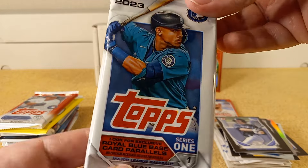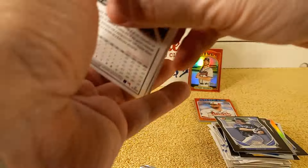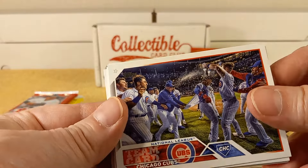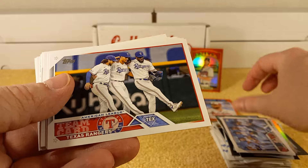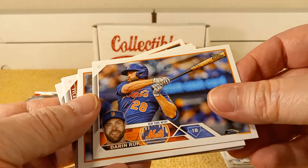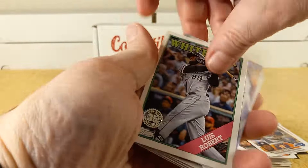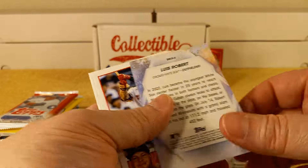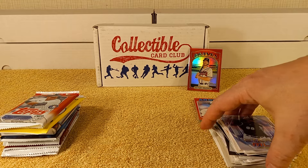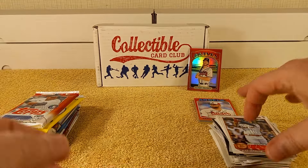2023 Series 1 pack — looks like it's offset. Cubs team card, Dodgers, Rangers team cards, Mariners team card, Darren Ruf, Javier, Pham, Marquez, Lou Bob, and a Stars of MLB insert — Luis Robert. Also Verdugo, O'Neill, Grissom rookie card, and Jorge Mateo.